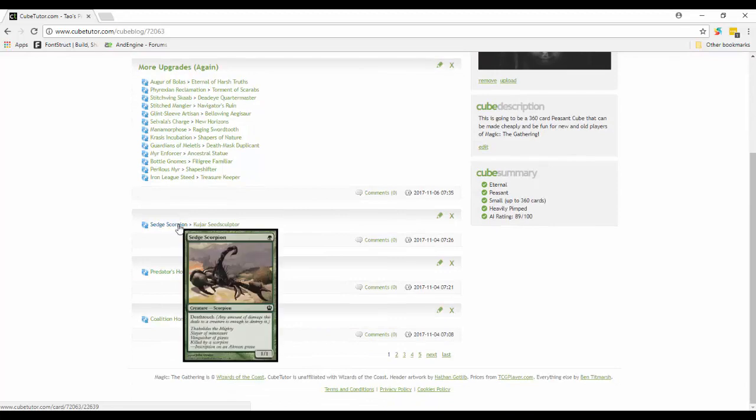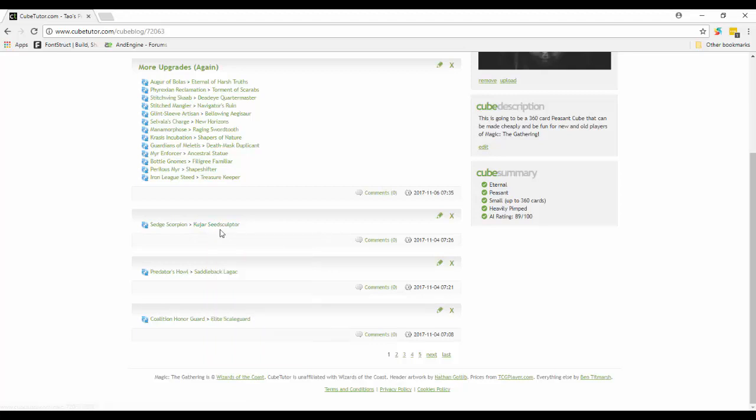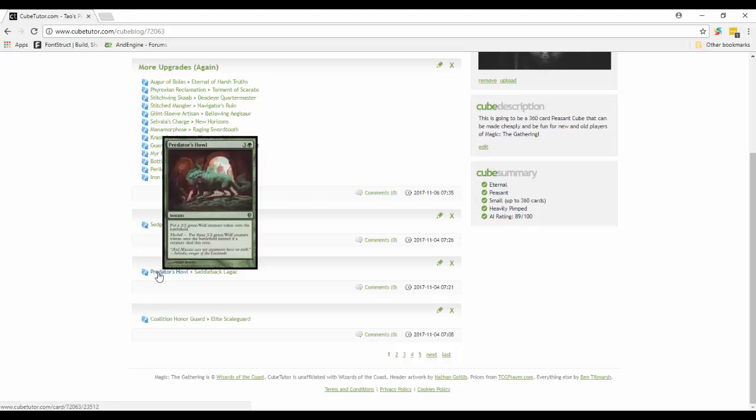Setessan Tactics is a deathtouch card - I feel bad taking it out because I do want a number of deathtouch creatures in the cube. But instead we got Kujar Seedsculptor: when it enters the battlefield, put a plus-one-plus-one counter on target creature you control. It might seem like a meh ability, but if you can bounce it repeatedly - like with Crystal Shard - you could potentially pile a whole bunch of counters onto things.